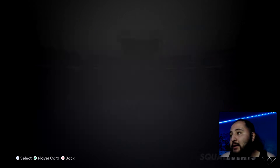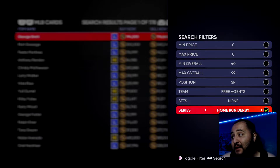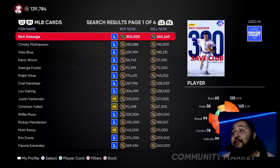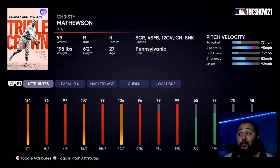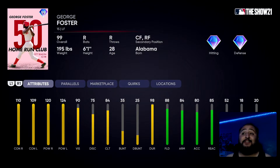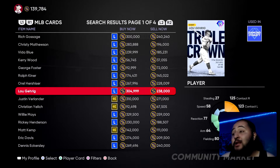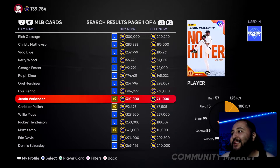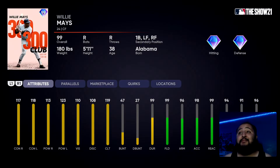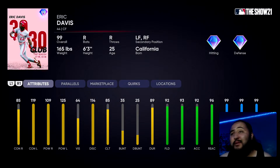Let's go over some cards I was talking about that some of you guys might have that I don't. Obviously Gossage — if you have him, use him. Christy Matthewson — if you have him, use him, because he has a screwball and a sinker. Kerry Wood — we didn't mention him. George Foster — if you guys have this card you gotta use him, he's disgusting stat-wise. Ralph Kiner you can throw on your bench. Orel Hershiser as well. Lou Gehrig — I can't believe I forgot about him. Willie Mays obviously as a center fielder.